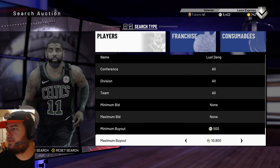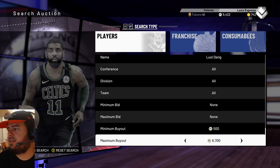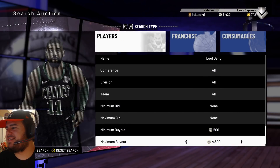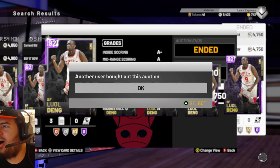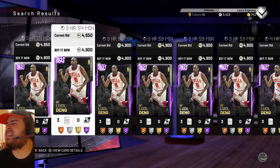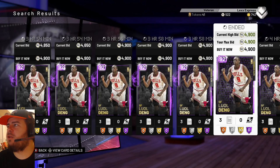Everyone's going to be pulling this card and a lot of people are going to be buying him. He's at 11k — wait, hold on guys. Let's narrow this down to see where he's at, because this is the cheapest card I've seen so far. He's in the 8k range — I might be able to pick him up myself. He's already down to 7k. Under 5k? Luol Deng? Everyone is posting him for $4,900. Let's go — Luol Deng, welcome to the squad. Let's get him for $4,900 for the sake of this video. Welcome to the squad, Luol Deng! I like it a lot. We're going to do some gameplay with him coming real soon.